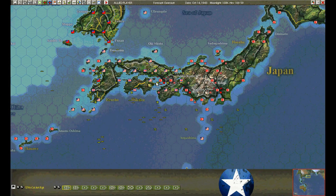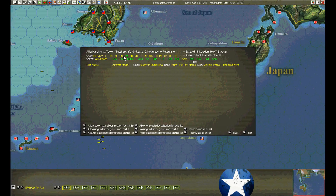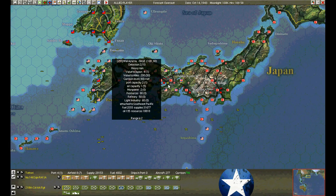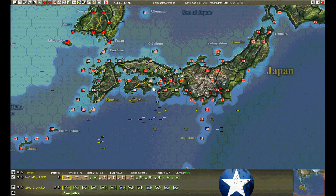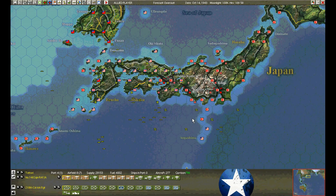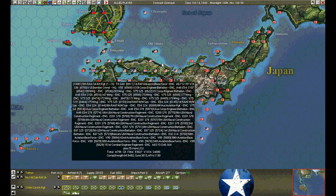We'll continue to bomb Kobe. I've moved the vengeance dive bombers over to Tatori, so we're attacking from two angles. I hope that's not going to cause a coordination problem. I've got two more squadrons of fighters on long-range combat air patrol over Kobe. The enemy is trying to defend it — last time he had 18 fighters up. Eighteen fighters against defenseless dive bombers usually means dead dive bomber.